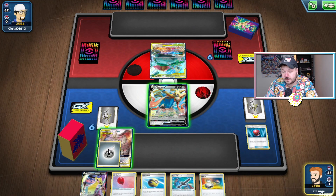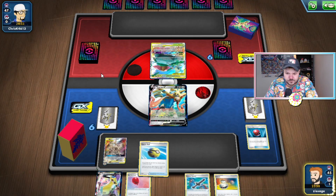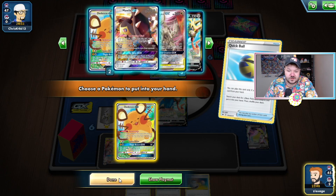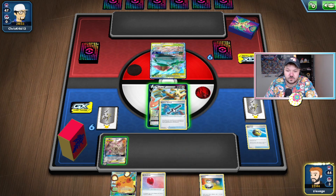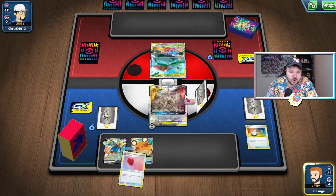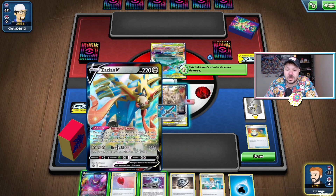We do want to attach the Metal Energy first. The big reason is that if our opponent plays Crushing Hammer, we could always go Metal Saucer and switch it away. We're not going to need Aegislash V in this matchup — it's really only good against Decidueye and Altaria — so I'm going to assume our opponent doesn't play those cards. Dedenne GX because we're going to pitch this entire hand. I could have gone Crobat, but we have more Dedenne than Crobat in our deck. Let's go Rusted Sword, Air Balloon, get the Switch out of the way, and go for the Dedenne GX. I feel pretty good — we've got the Water Energy for next turn. I'm just going to go ahead and go for Intrepid Sword, hopefully hitting a Metal Energy.